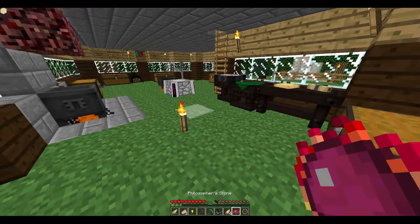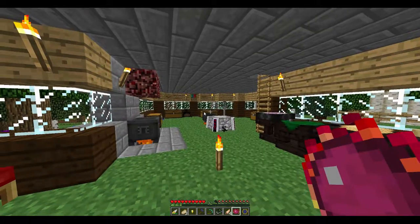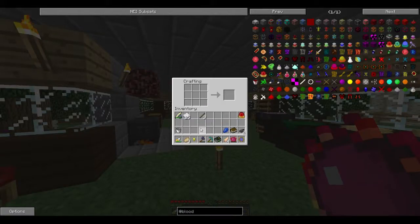Now I've got this - you know, remember our Philosopher's Stone? We can open up our special inventory. If I remember the recipe - it was lapis at the bottom, book in the middle, two ink sacks on either side, and one on top. And we get ourselves a Chocopedia!